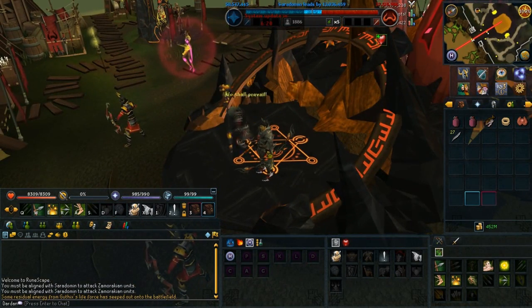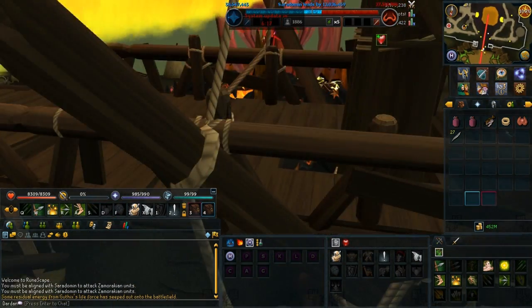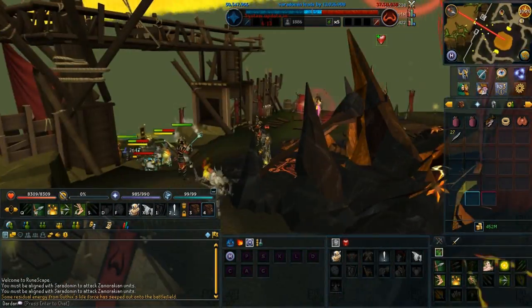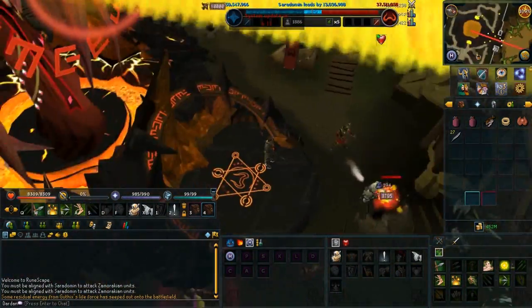Because previously we were stuck in the 5th age but now the game has progressed. And as you can see there's the god Zamorak fighting against the other god Saradomin who is on the other side.